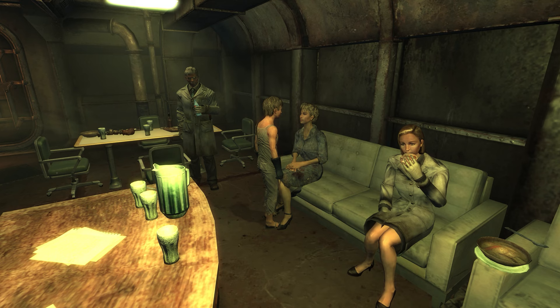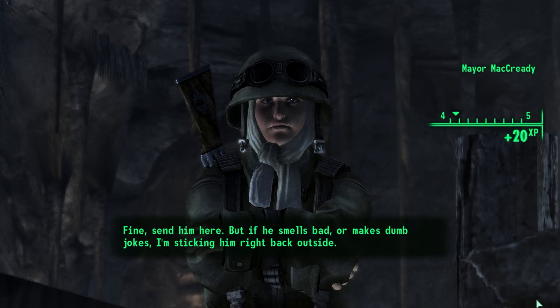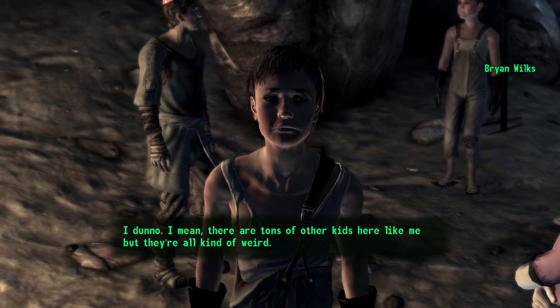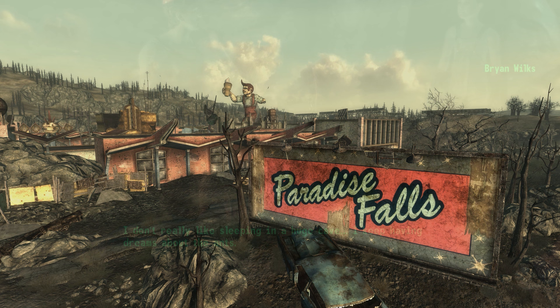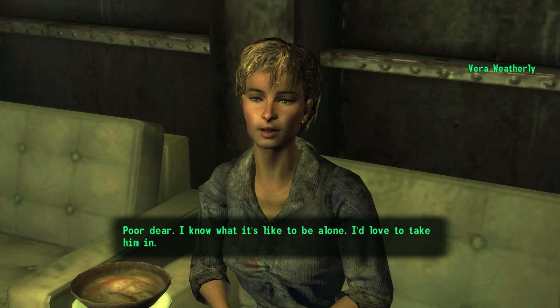Seventh, living in Rivet City is one of the possible outcomes for Brian Wilkes. The least effort involves simply leaving him in Grayditch to fend for himself. The Lone Wanderer can convince Mayor McCready to allow Brian to live with the other orphans in Little Lamplight — better than being alone, but not as good as living with Vera. Lastly, if the Lone Wanderer is a real sack of crap, they can sell Brian to Eulogy Jones at Paradise Falls. Eighth, Vera is either Brian's aunt or cousin — Brian says she's his cousin, while the Lone Wanderer can tell Vera that her nephew needs a place to live.